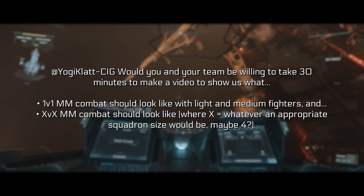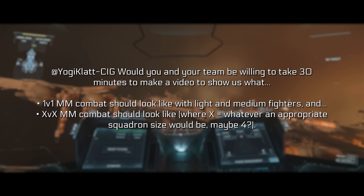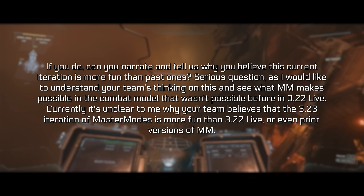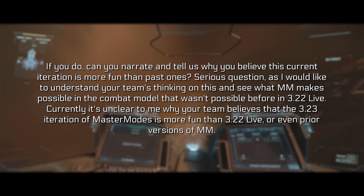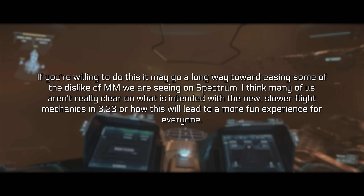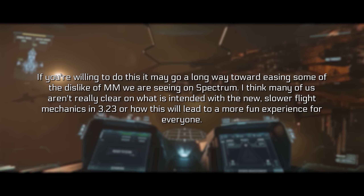Getting back to this post — the original poster says: Yogi Klatt, who's the Principal Vehicle Programmer at CIG, would you and your team be willing to take 30 minutes to make a video to show us what 1v1 master mode combat should look like with light and medium fighters, and what squadron battles in master mode combat should look like between fighters and larger ships? Can you narrate and tell us why you believe this current iteration is more fun than past ones? I'd like to understand your team's thinking and see what master modes makes possible in the combat model that wasn't possible before in 3.22 live.